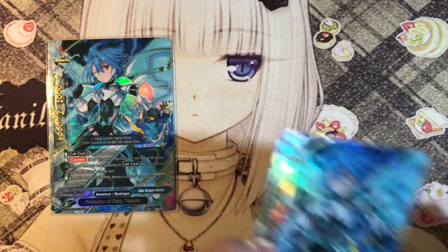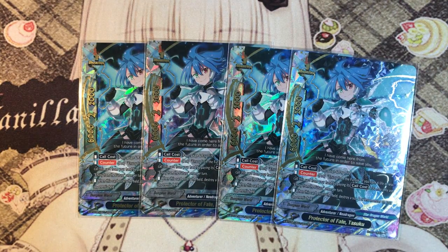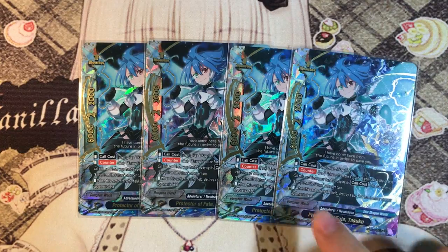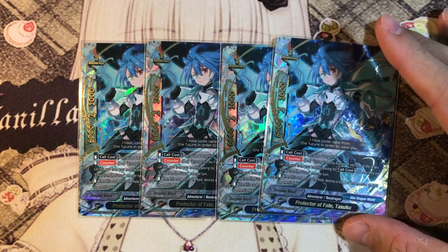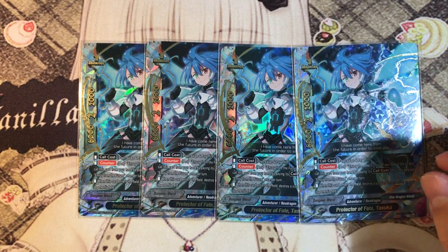Next up, 4 copies of Tesuku. Tesuku is also another awesome card. Call cost: pay 1 gauge and 1 life. Activate ability: Envoy of the Future - if you have 6 or less life, you may call this card from hand by its call cost. You may only activate this ability once per turn. The reason why this card is awesome - when this card enters the field, destroy a size 2 or less monster on your opponent's field. It's a good card because it gives you control over your opponents.